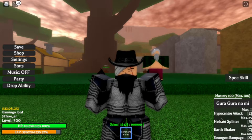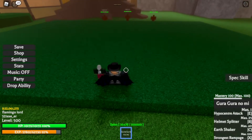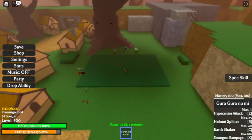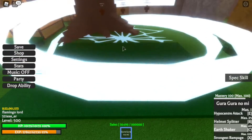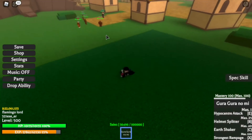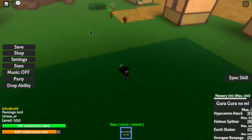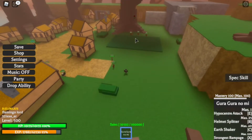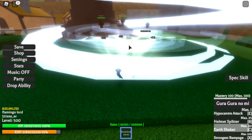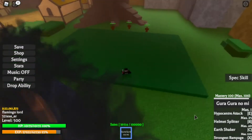By the way, the mastery for Helmet Splitter is 25. This next one requires mastery 40 — it's called Earth Shaker. You have to click C. This one is pretty useful when you're grinding because you click C, put your mouse wherever you want, and it killed three of them that fast. If you don't want to go near your opponent you can just do this and kill them no problem. It creates a crack underneath so that they get damaged — it's like a shaker effect.